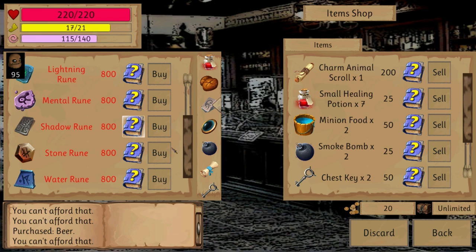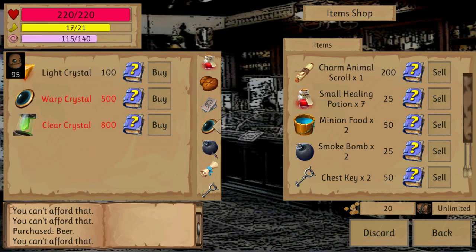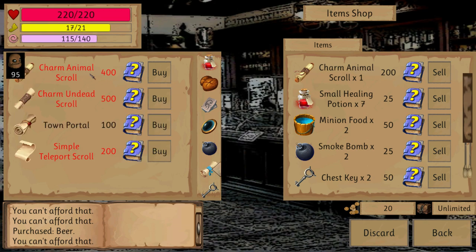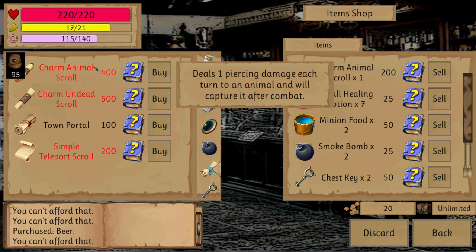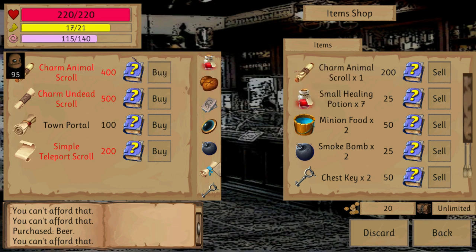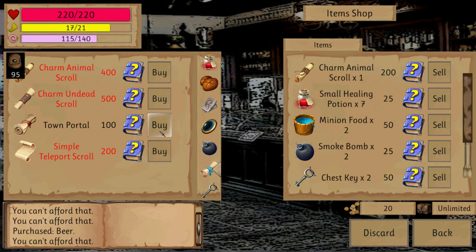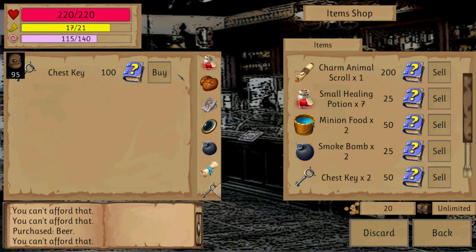To better protect yourself against the elements, to reveal — because the map in the dungeon has a fog of war — to escape, use a smoke bomb. Some scrolls, because even if you play the warrior, you can still charm an animal to join your war, or an undead — because being a warrior with a skeleton on your side is funny. And chest keys, of course.